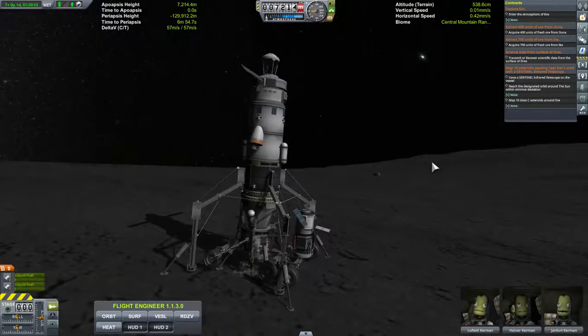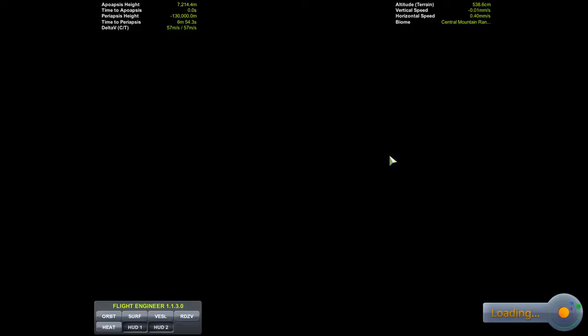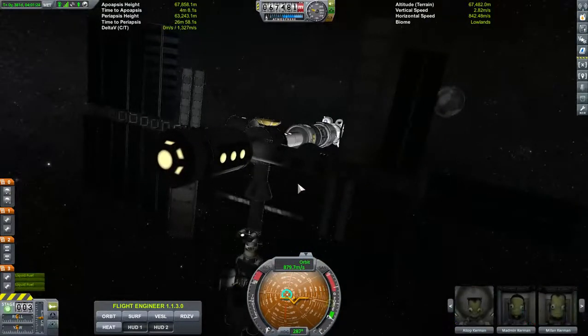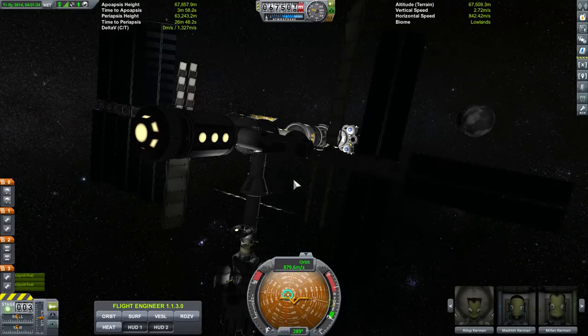We've got the crew out here on the ship, got them back to Galena Station. They'll be taking trips down now to the surface of Duna — stay tuned for that, with some atmospheric tests coming into Duna's atmosphere. I hope you like this video and thanks for watching.